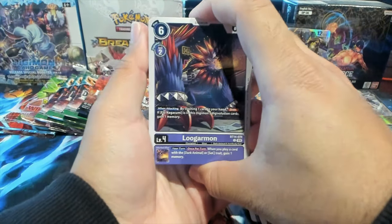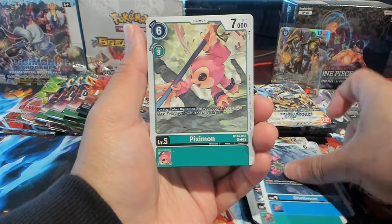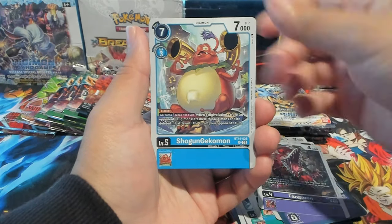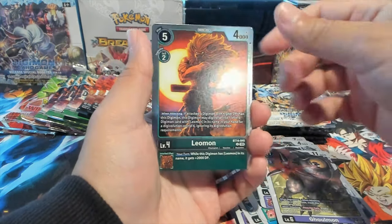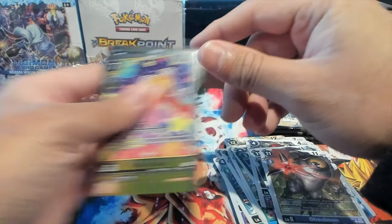Let's see — Lugermon, Kuwagumon, Shellmon, Pixiemon, Shumon, Pummelwhack, Shogungekkomon, Ebemon, Ghoulmon. First rares Leomon and Anomalizemon as our second rare.